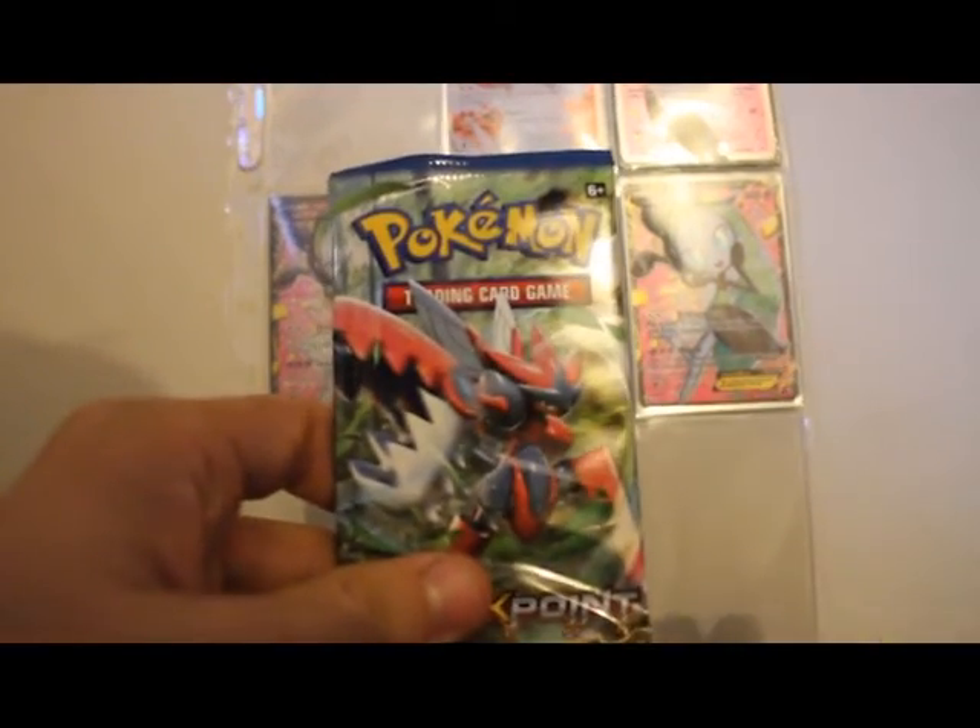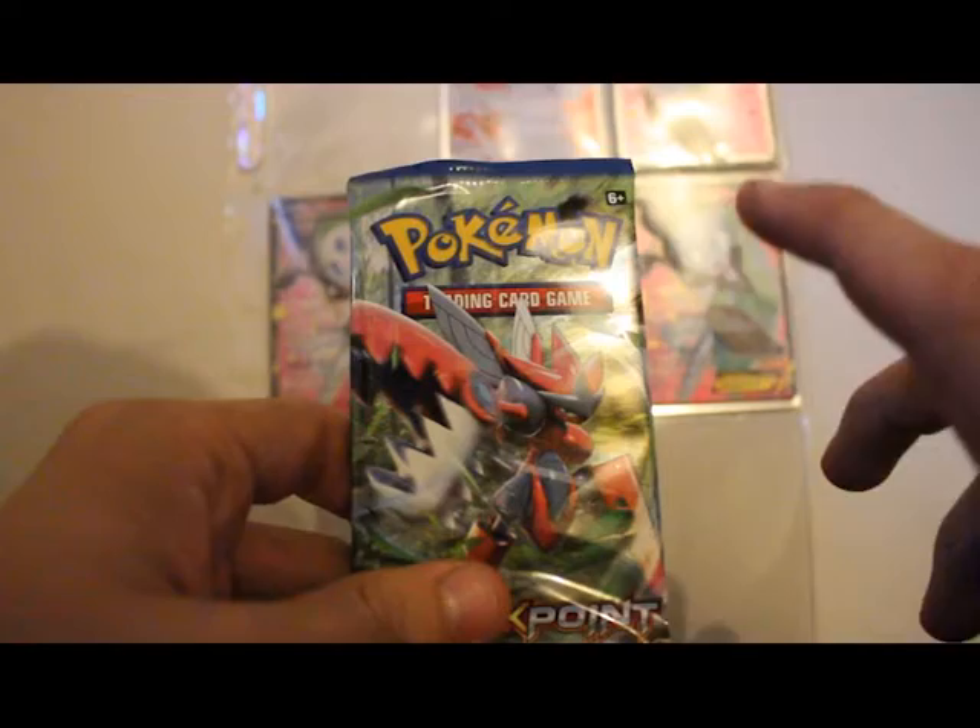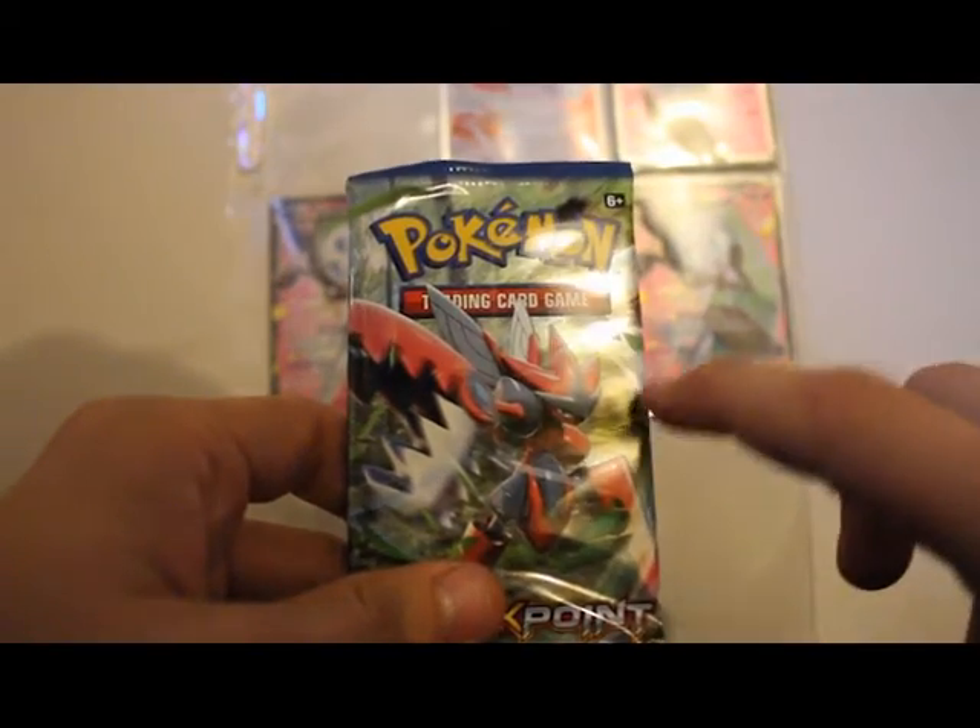We got this pack to open. It's got a Mega Scizor on the front. I've never actually owned a Mega Scizor in the game — I'm actually really disappointed about that. Anyway, we'll open it up. I've always liked Scizor too. He's just such a badass.